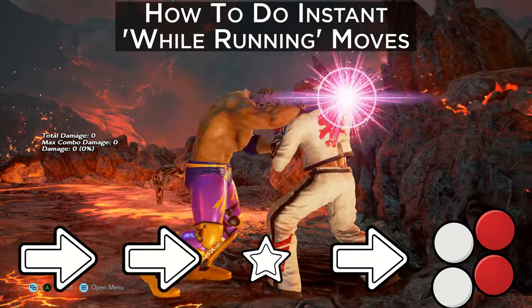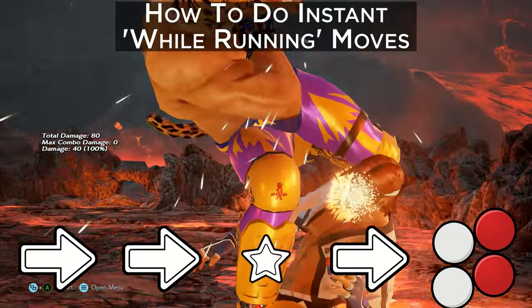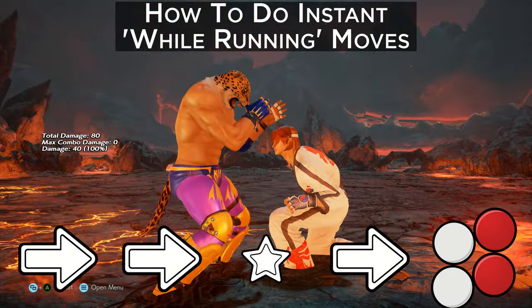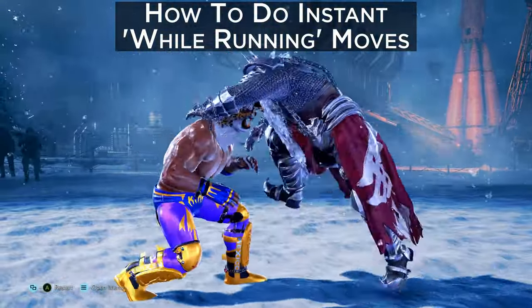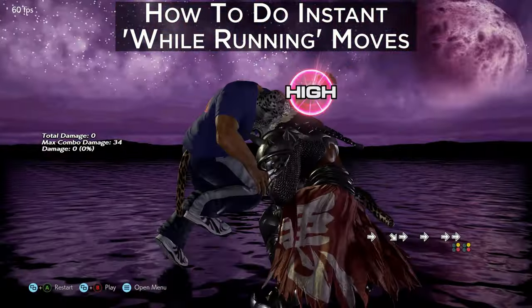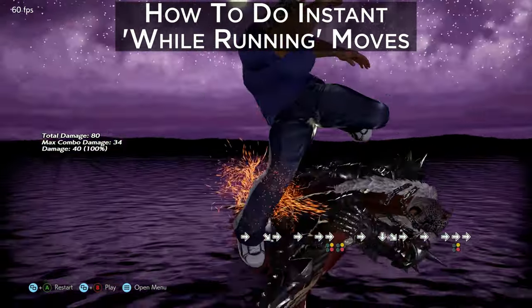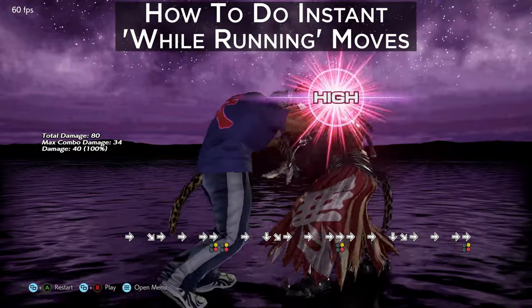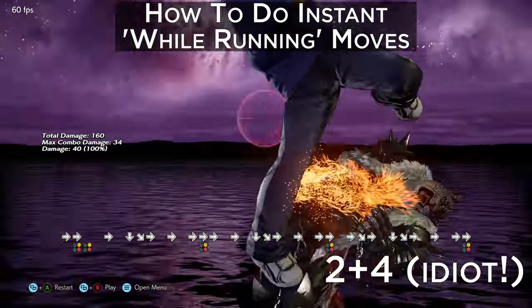So for ISW, the 3+4 must be hit exactly on the same frame as the forward button, and the timing is very strict. Neither of these options are right or wrong, or harder or easier, so it comes down to personal preference. Personally, I find it easier to hit forward, forward, neutral, forward, because I find if I have a split second gap in the form of a neutral, then I'm more likely to hit the — in this case — 3+4 on the exact same frame.